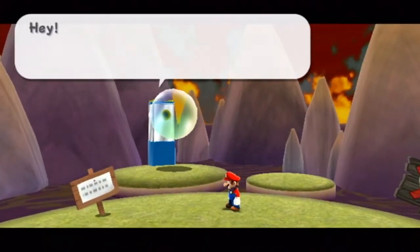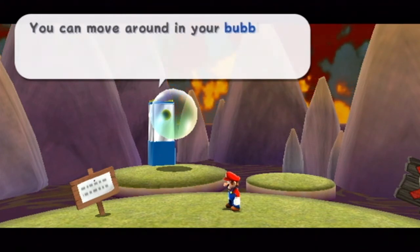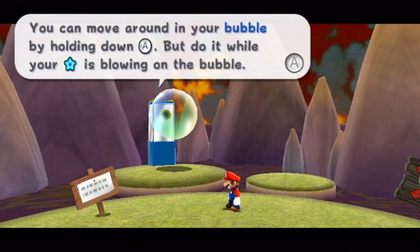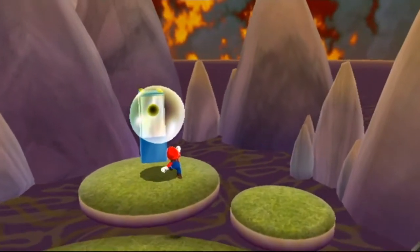Maybe this bubble has something to do with it. Hey, before you ride any bubbles, lend your ear for a sec. You can move around in your bubble by holding down A, but do it while your star pointer is falling on the bubble. If you go too far to one side, you'll slide to the other side. Sounds easy.